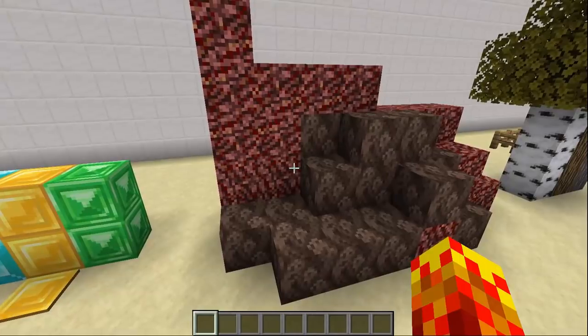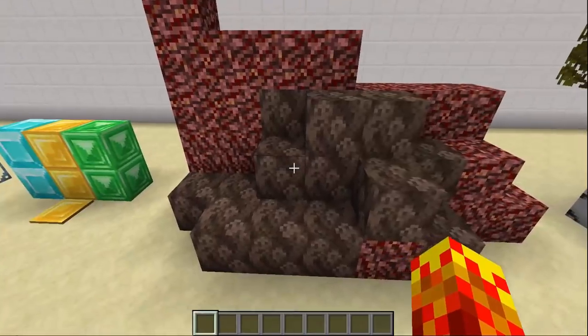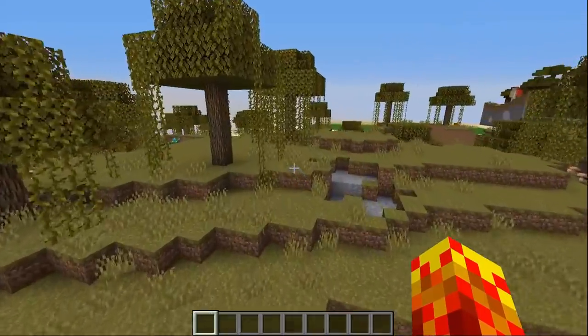The netherrack looks totally fine, but the soul sand — at first glance I thought it did not fit at all, but then I realized that soul sand is something like a pathogen, like a virus spreading in the nether, and it does look like that. The way netherrack and soul sand spawn in certain orientations in the nether dimension makes this work, so I'm actually okay with it. Soul sand isn't necessarily a decorative block, but it can be now — props for the soul sand, might be an accident, but it definitely works for me.